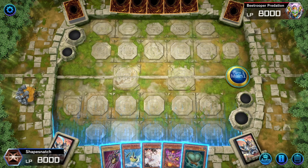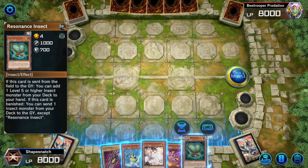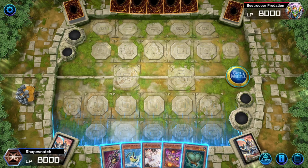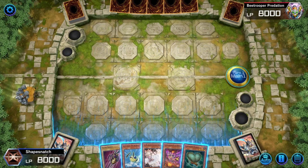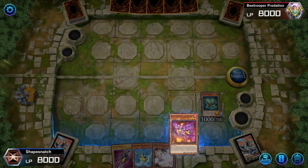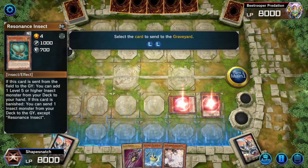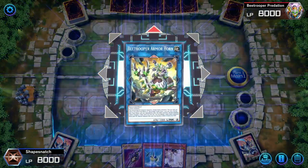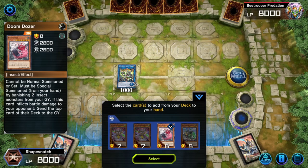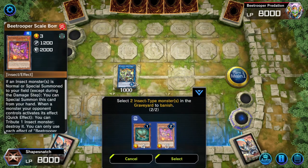We'll start with the most bread-and-butter combo of the deck — also the strongest. It requires Resonance Insect, an insect extender that's not B-Trooper Descent, and any discard. Start by summoning Resonance Insect and your extender, then link them into B-Trooper Armor Horn. Resonance will trigger to add a Doom Dozer, then special summon Doom Dozer by banishing your two insects.